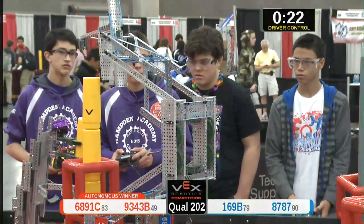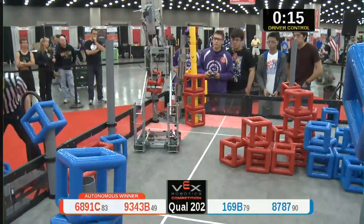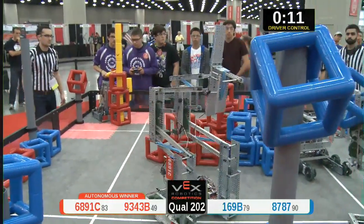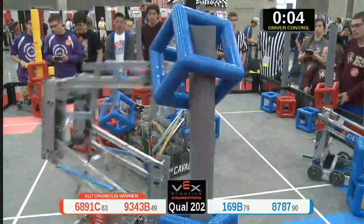Red alliance placing a cube on their skyrise — nicely done. 87 87 with another skyrise section for them. Here comes blue, the cavalry — one cube, two cubes on their skyrise, nicely done! 63 B Vender.